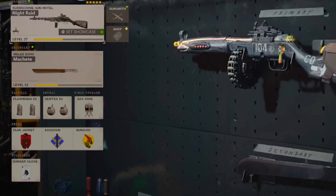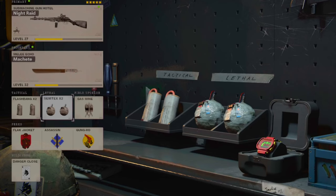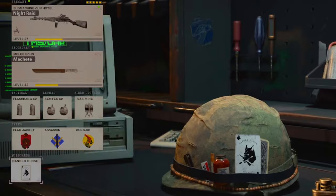You're going to want a reliable primary and a secondary melee weapon with good reach — like a machete, wakizashi, or baseball bat. You want Danger Close so you have two flashbangs or stuns and two Semtexes — this is crucial. You also want Flak Jacket, which negates a lot of explosive damage, Assassin so you can see who's shooting and where — this helps a lot for the melee side — and Gung-Ho.